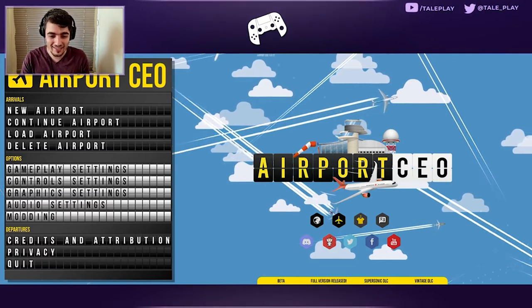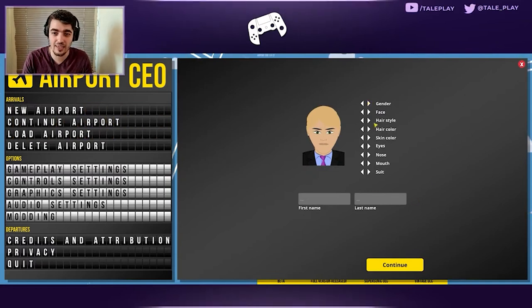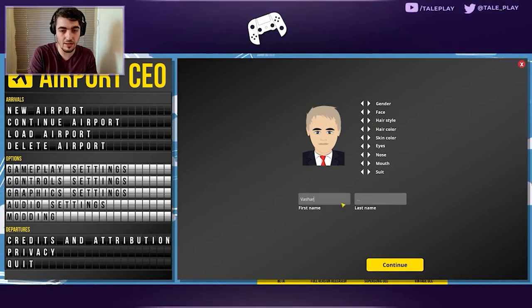Without further ado, let's get started. First thing, let's create our character. Earlier I made the mistake of not realizing I wasn't recording, and I ended up rambling for 10 minutes. So we're going to make Vash, the fictional character I always play with. Is he going to be smiling? I think he's going to be like that.